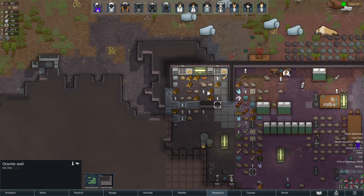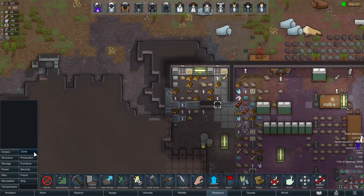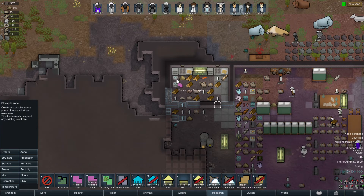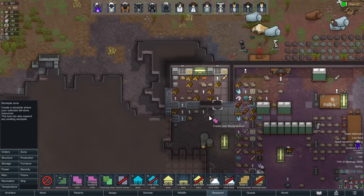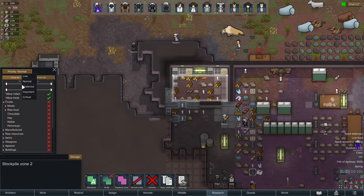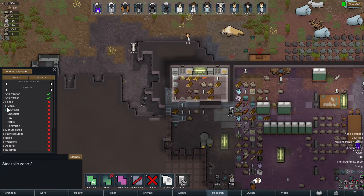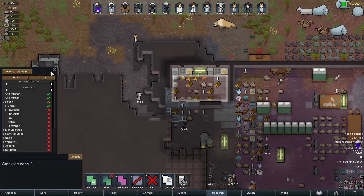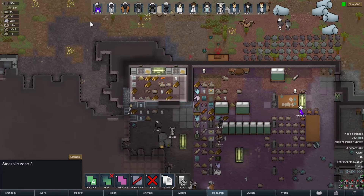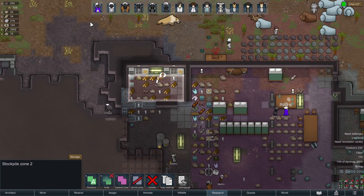I really need you guys to get everything out of the kitchen. If I put another zone in there, theoretically they should move everything out of the kitchen. Clear all this — it's important that meals go there, and only meals go there, so they should start moving stuff now.